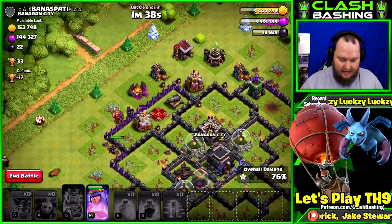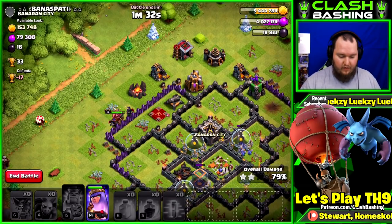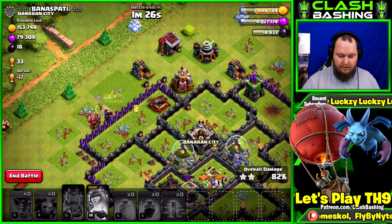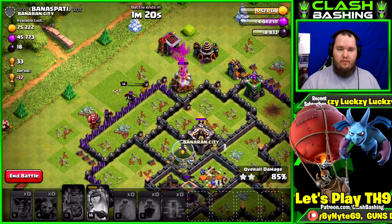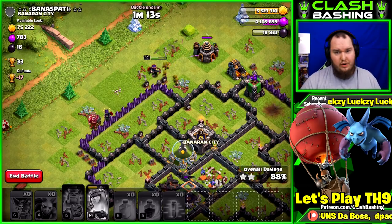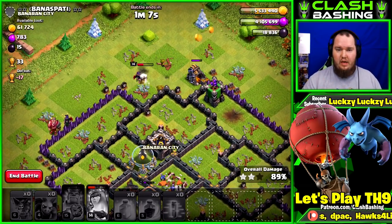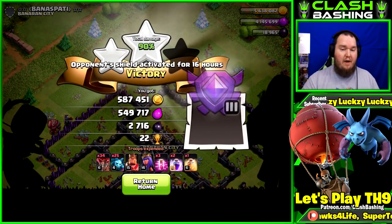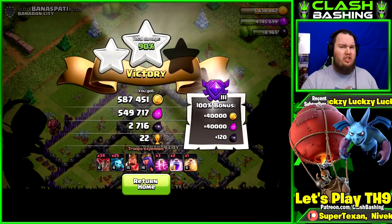Just coming in and taking out these dead bases — getting the gold, getting the elixir, and moving forward. That's all you have to do: find easy dead bases in the Crystal leagues. You don't need a clan castle for it. If you're struggling a little bit, you could throw a lava hound into your comp — take out five minions, four balloons, and make room for a lava hound. But I think you can save the dark elixir and not worry about having a lava hound. Sometimes I'll leave a little bit of loot on the table, but not enough to sacrifice that dark elixir.